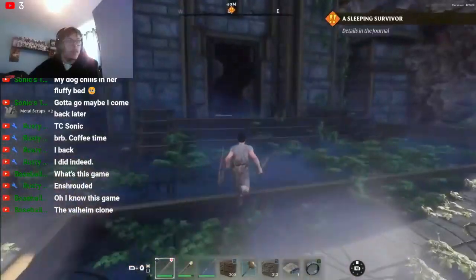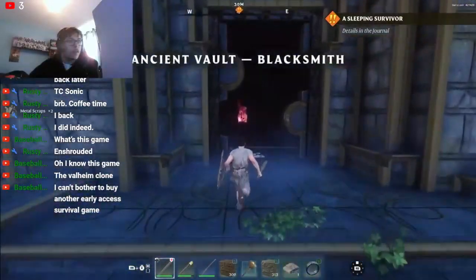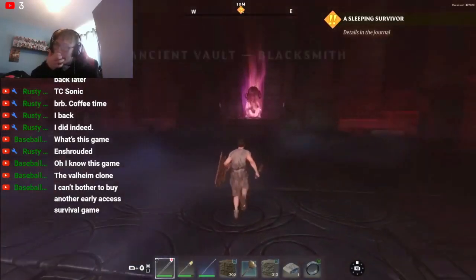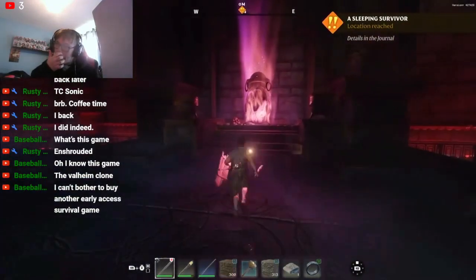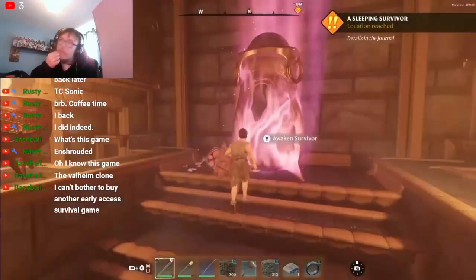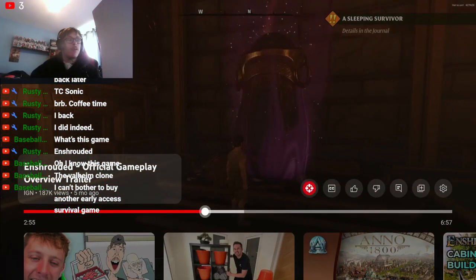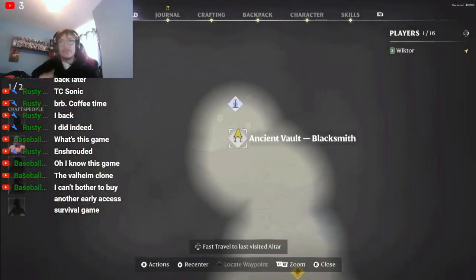We gathered loot and gained experience. Our next step is to unlock the secrets of the ancient vault, and as a reward we will be able to set the blacksmith free to join our ranks. We can now teleport back — it looks more like Conan Exiles than anything. That's the vibe I get from it.